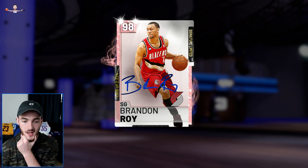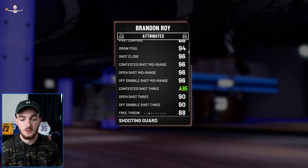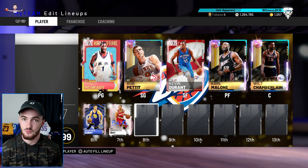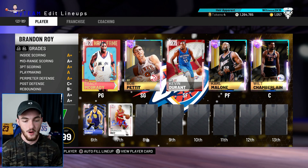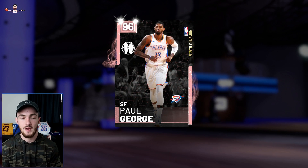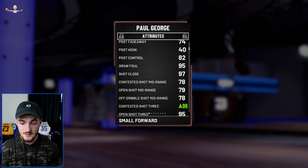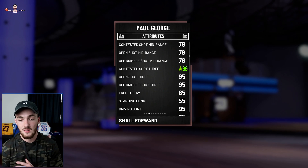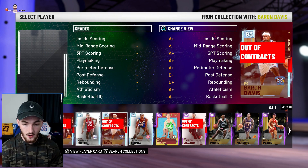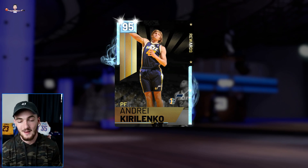My backup shooting guard is Brandon Roy. I haven't used this card in a while but I love it — he's six-foot-six, stats are nice, he's a signature limited with hall of fame badges like limitless range, deep range, and dead eye. He always provides for me. Backup small forward is PG — I love PG cards this year, his release is really good and with my coach his three-point shooting bumps up to 99.